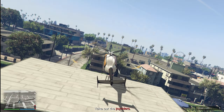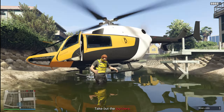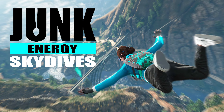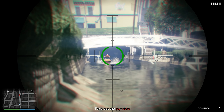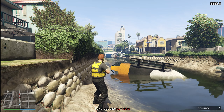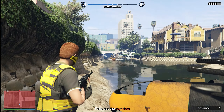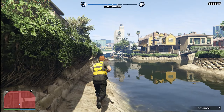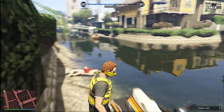Something else I also wasn't expecting is that it's actually double money and RP on the Junk Energy Skydives. This is where you start from a helicopter or a mountain, jump off with a parachute, and try to collect all the checkpoints to complete it. It doesn't really give you that much even with the double money and RP, but it's still something they added.